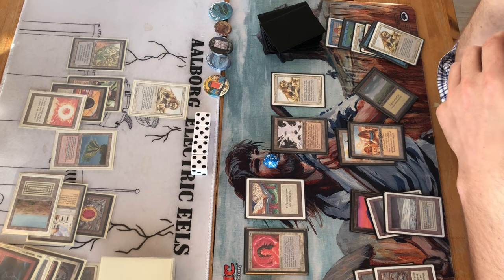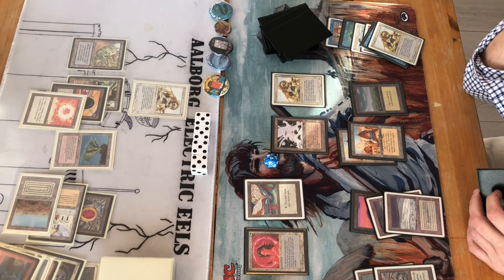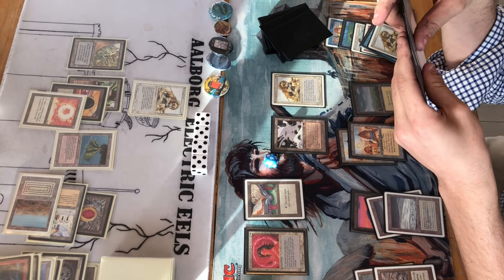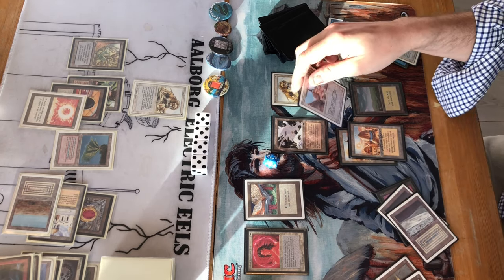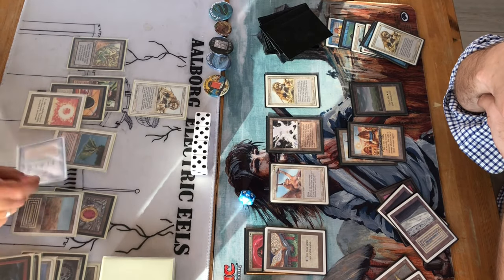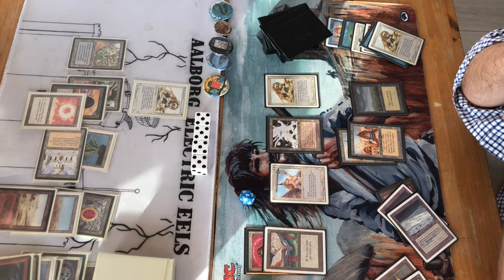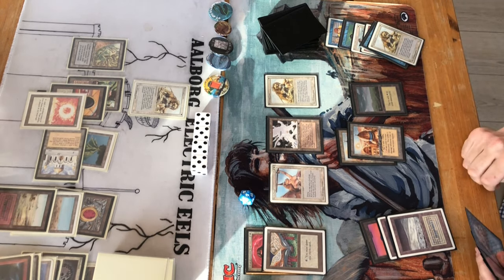At least Jens Ole has Disenchant in this deck, so he can remove a Circle of Protection. In Jens Ole's end step, Jesper draws with the Book — so they have parity as long as Jesper doesn't play too many cards and has the mana available. Both players have a draw engine, but it's a bit of a stalemate — a staredown — until an Angel breaks the tension.